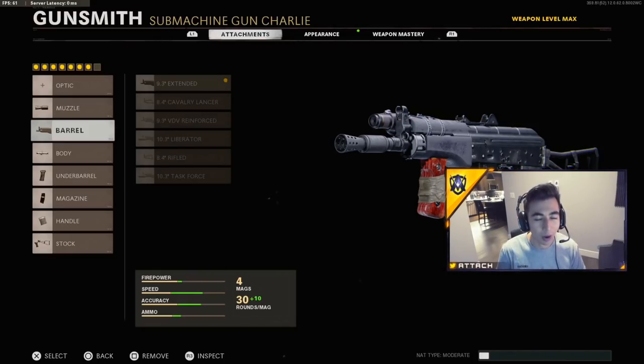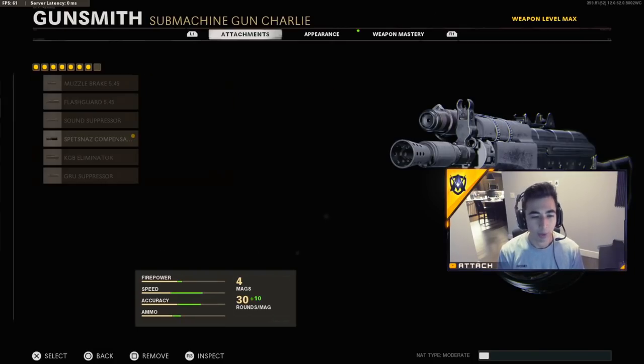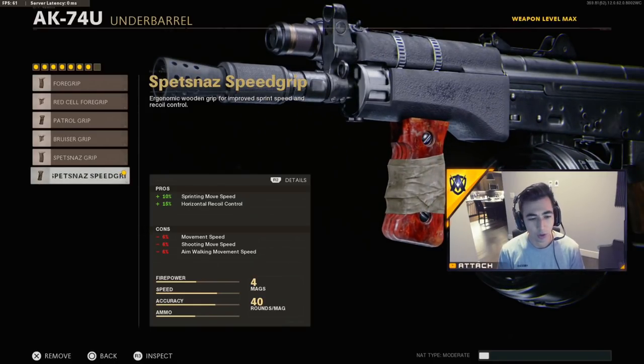It's very important to have the right attachments on your weapon — giving you the least amount of recoil possible. I have the Spedness Compensator on; your vertical recoil control is much better but horizontal recoil control goes down a bit, so it took some time to get used to. I also have the Steady Aim Laser, which is important and really helps with hip fire, especially if you're just starting out. I highly recommend everyone use it. Then using the Spedness Grip or Spedness Speed Grip helps get horizontal recoil control — it's just awesome.